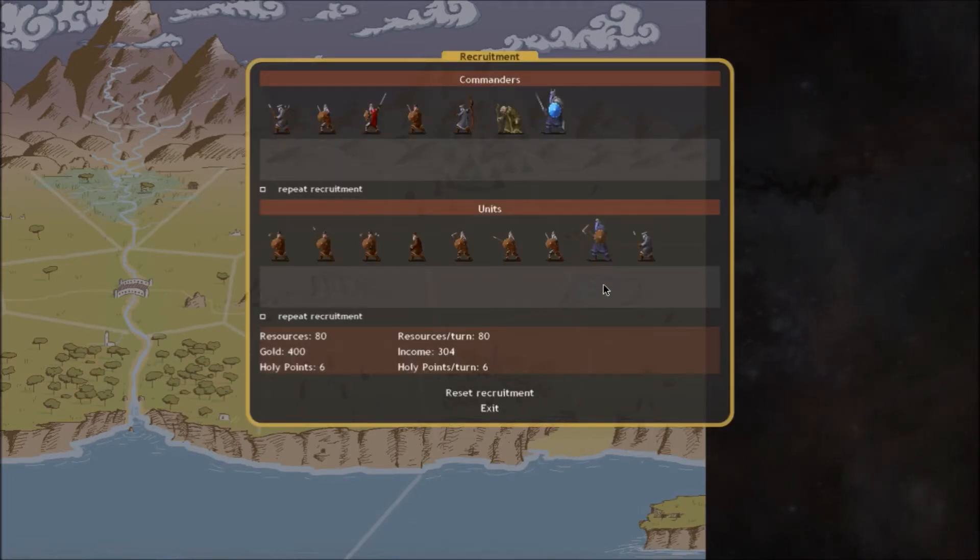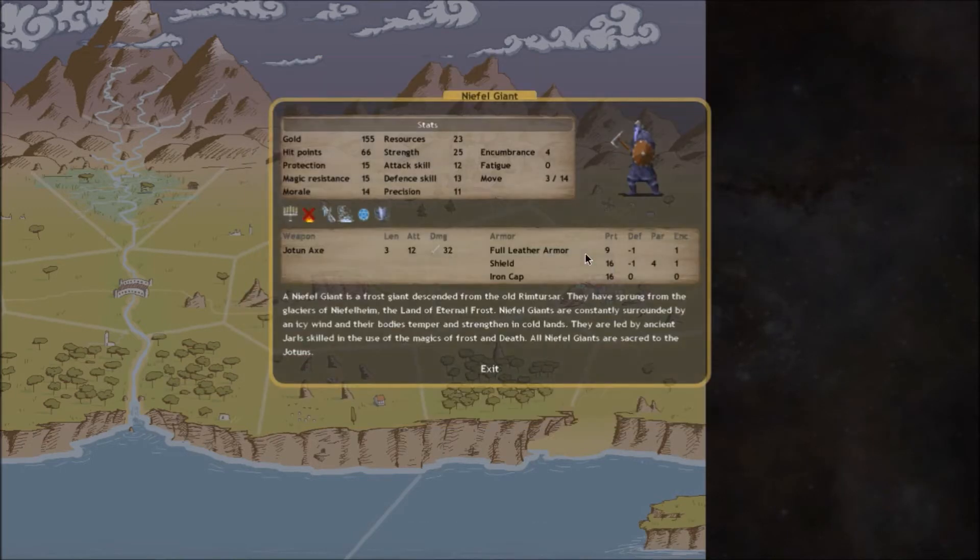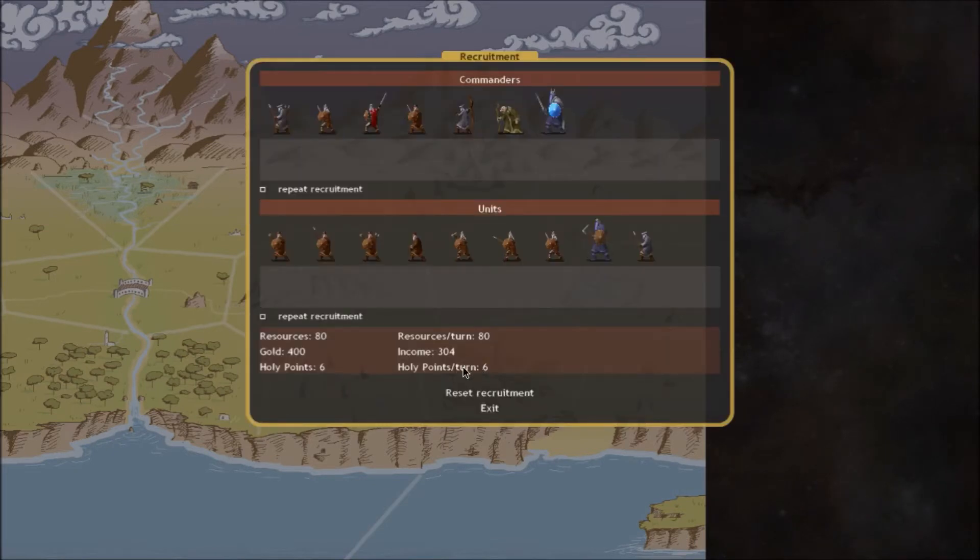Niflheim Giants cost 155 gold and 23 resources - that's a huge investment. However, this unit is actually sacred. Sacred units are the elite of the elite, fanatical to your god with special bonuses. When you bless your sacred units they get those blessed bonuses from part one, which can make them very powerful. Sacred units also have less upkeep - all units require a certain amount of gold per turn, but sacred units pay only half of that.